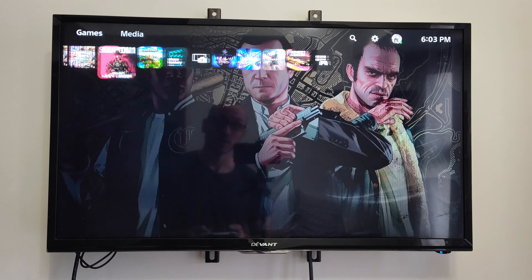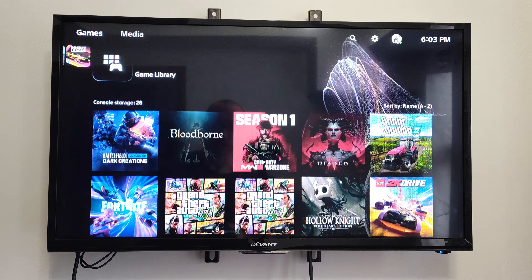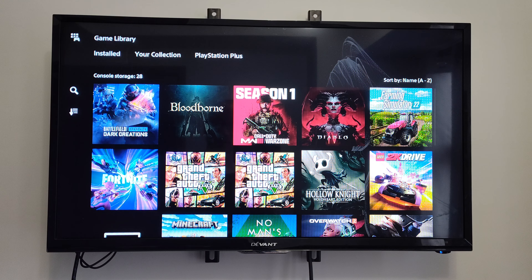So let's say I bought something from the store. We want to go on over to where it says Game Library right here. Scroll on down with the D-pad, and you can see installed on the PlayStation 5 right here.